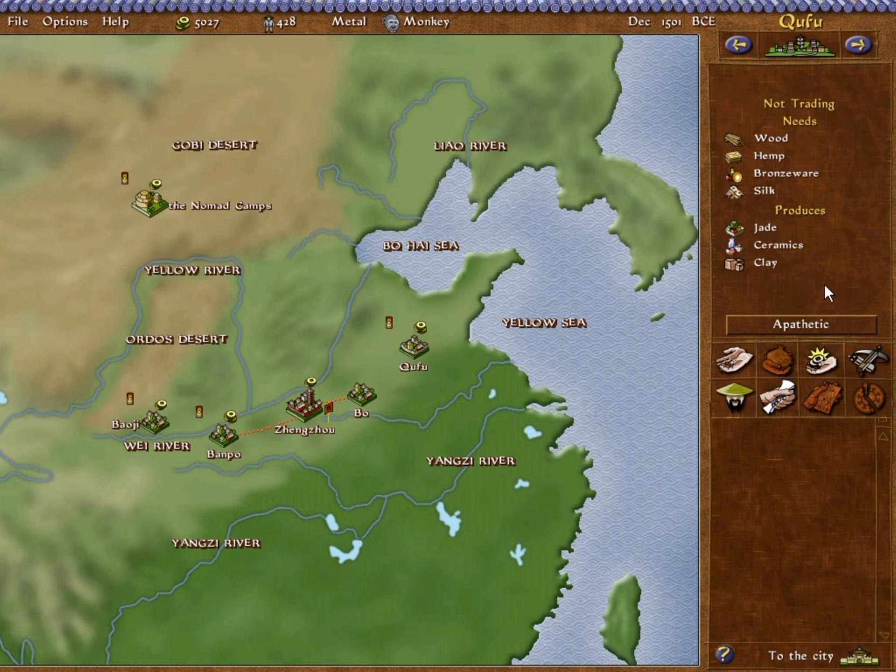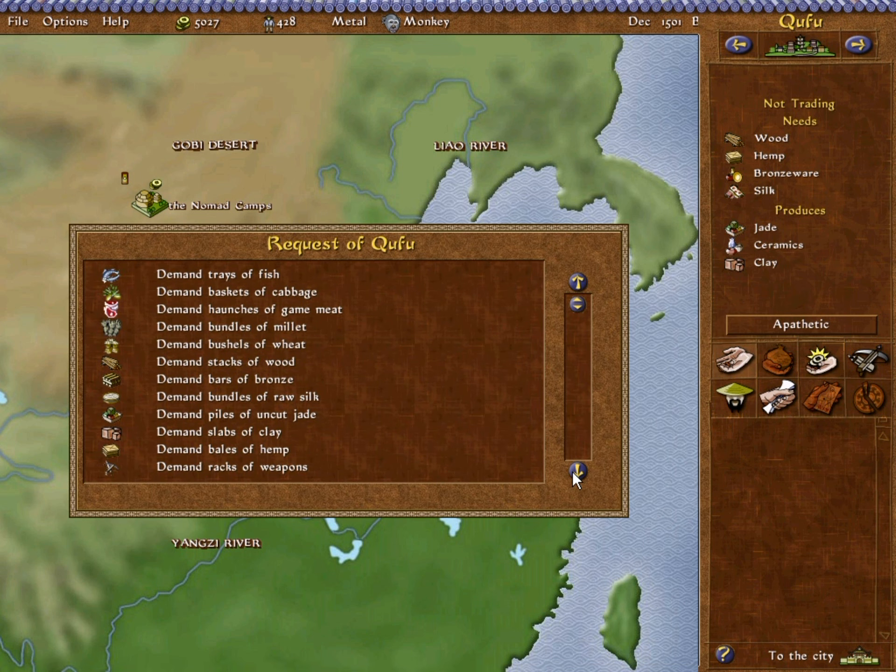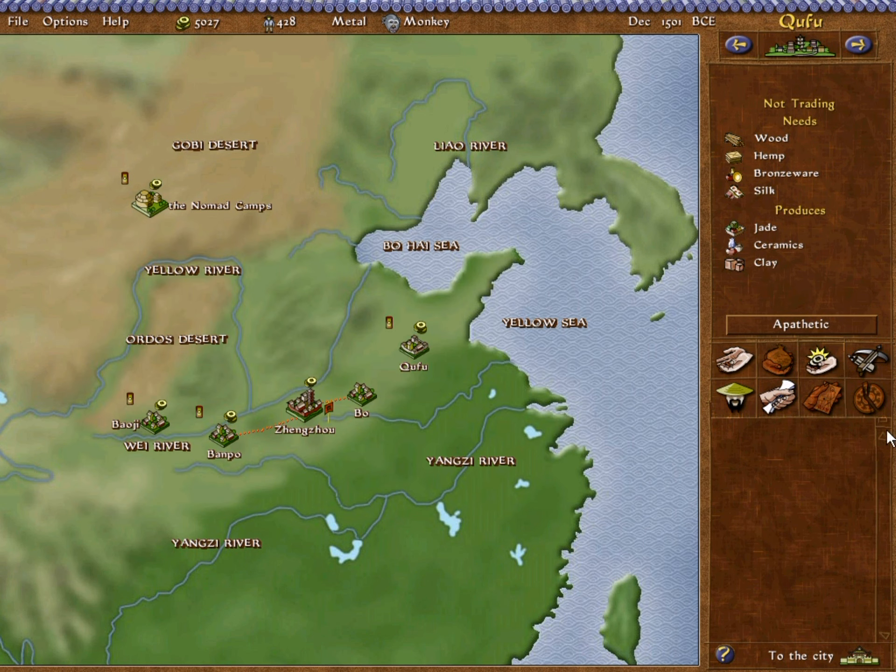Khufu would like to be our third and final trade partner — they're going to buy wood and silk from us; they could give us jade, but we don't want to buy anything there. There are some new options that have unlocked: we can demand all manner of goods just like they can demand from us, and we can attack and conquer other cities. I prefer not to use the demand option — I like to manage my own economy and make a profit that way.